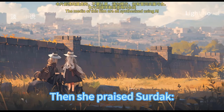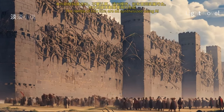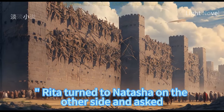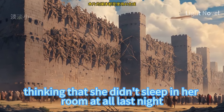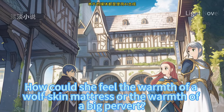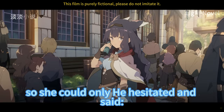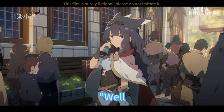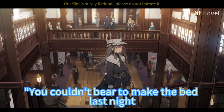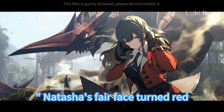Rita praised Sertak, mentioning the wolfskin mattress he gave her was so warm, and asked Natasha what she thought. Natasha was a little hesitant, thinking she hadn't slept in her own room at all last night — how could she feel the warmth of a wolfskin mattress? She could only hesitate and say it was not bad. Rita asked with a look of disbelief whether she couldn't bear to make the bed last night. Natasha admitted she didn't, her fair face turning red. The three of them walked out of the yard together and walked along the village path toward the reservoir construction site upstream of the ravine.